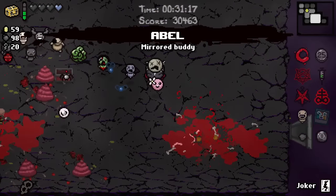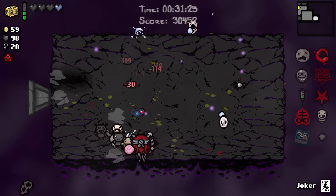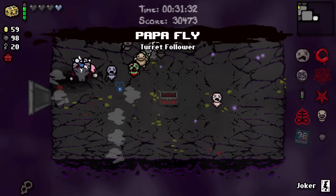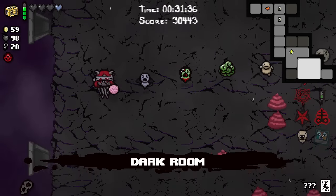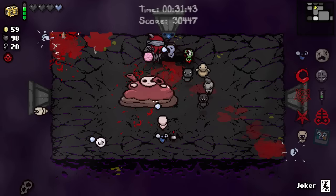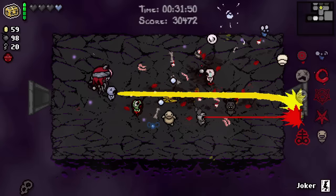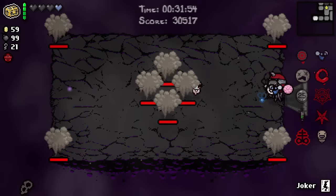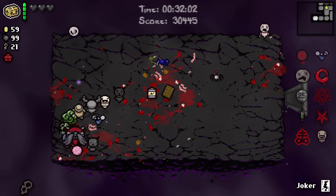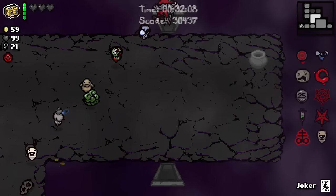Another item, another follower - sure, why not? I don't know how I dodged all that. Another follower, yeah - more followers, more followers, just keep giving them to me. How many followers can we get before we fight? Dead Eye - actually I don't know if that does anything. I don't think it does, because I'm not the one technically shooting and I don't know if it works with Brimstone. Well that hurt. Looks like I'm going to have to go three hearts into the fight, which isn't the worst - it's fine. I was hoping for a little more.